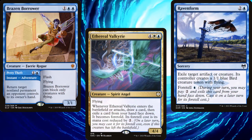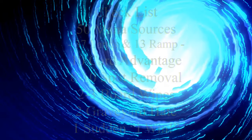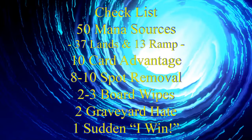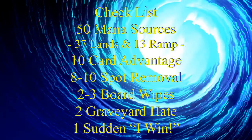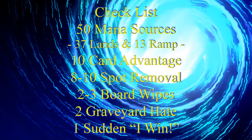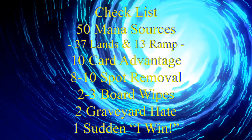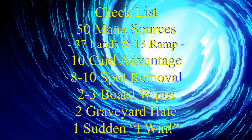In order to build a functional commander deck, you need lots of different pieces, which is why I try to rely on my handy-dandy checklist. 50 Mana Sources, usually split between 37 lands and 13 pieces of ramp, 10 pieces of card advantage, 8-10 pieces of spot removal, 2-3 board wipes, 2 pieces of graveyard hate, and 1 Sudden I Win card.